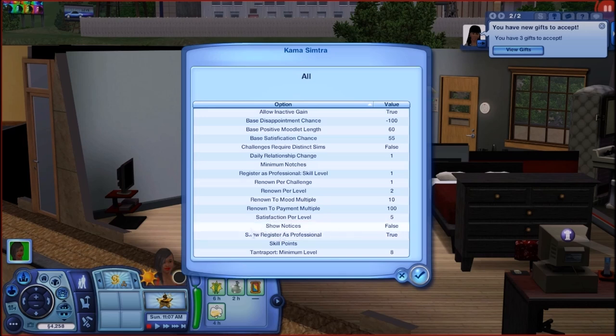Show notices: all that does is give you a little notice in the upper right corner of when your townie sims gain skills, notches, and points. It can get annoying, especially if your townies are getting rambunctious, so you might want to leave it as false. Show register as professional: you want that as true because you actually want your sim to be able to register as a professional. If you make it false, that interaction does not show up.